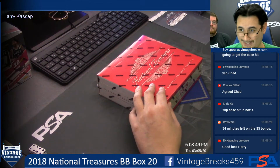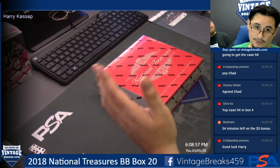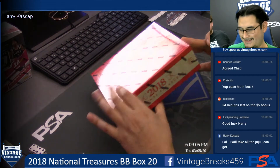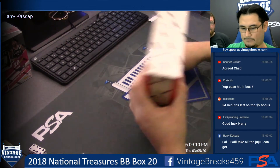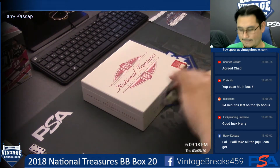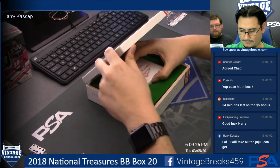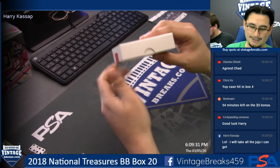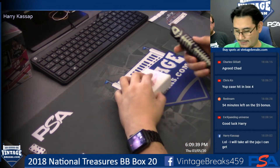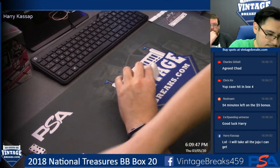2018 National Treasures Baseball Box number 20 - personal box for Harry Kassip. We believe the case hit might be in this one, though it could have been the second box which had that dual signature. We'll find out. Maybe interesting, maybe not that much thickness in here Harry, so I'm assuming there's a redemption card in here which took up that spot.